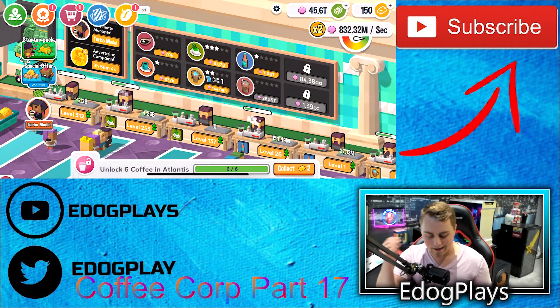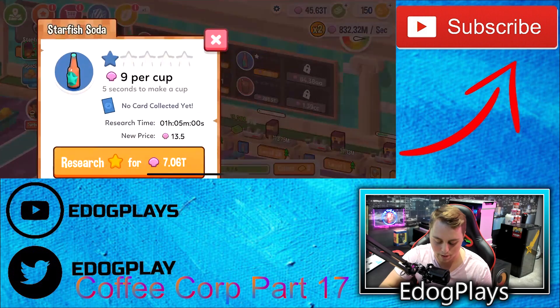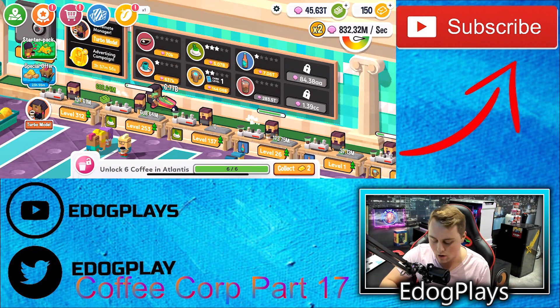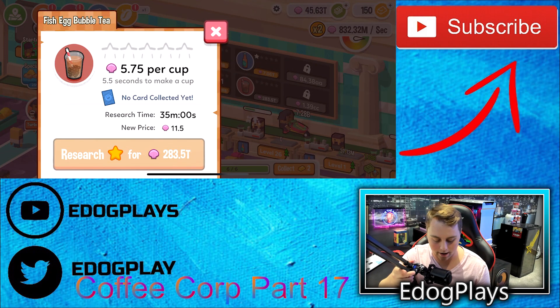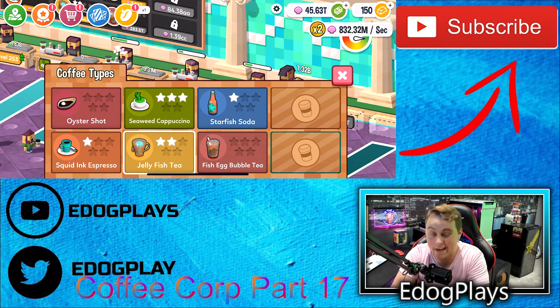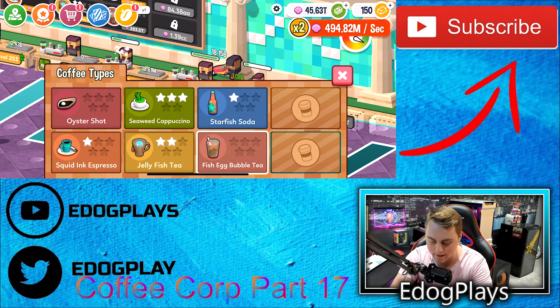We might be able to get to $283 trillion this episode. We're going to leave that for right now, and later on if we don't get to that much money, we can always go ahead and upgrade the starfish soda again. But I would really like to do the first upgrade on our brand new one — the fish egg bubble tea. We're going to go through and see where we should actually be selling this, because right now it doesn't look like there's really a clear main spot.